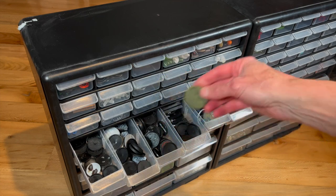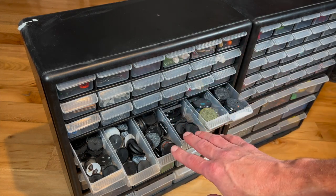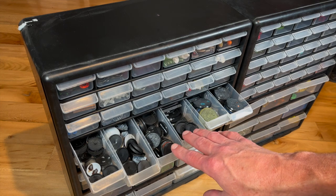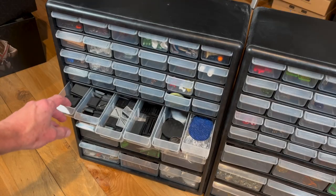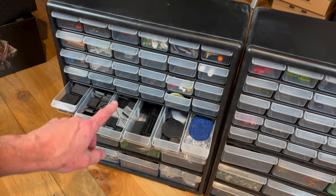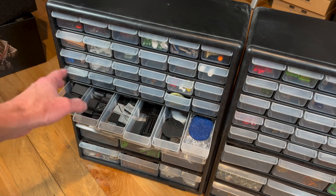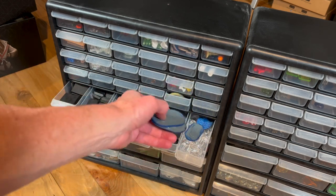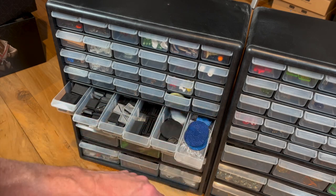We can see some bases here — some of them have already been textured. A lot of these came from the AT43 miniatures for that old Rackham game, which I replaced with new bases. In the row below, there's mostly square bases. Not many games have square bases these days, but these are probably left over from old Warhammer miniatures and things like that. There are some Dystopian Wars bases here and clear flying stands — they could be used for all kinds of basing needs.